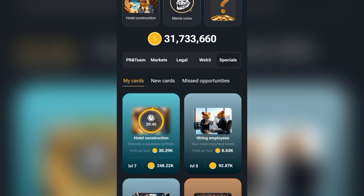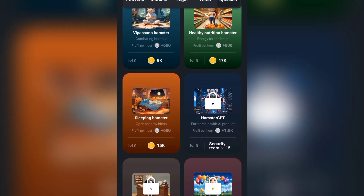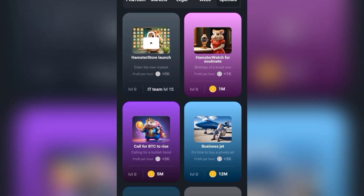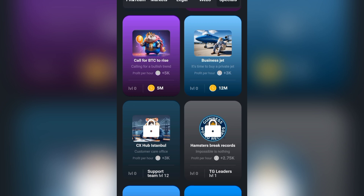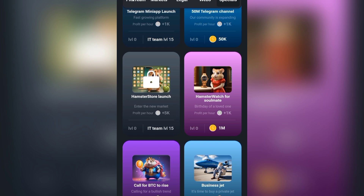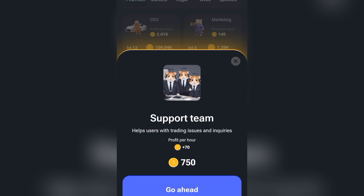Click on New Cards and find CX Hub Stan Ball. This card is locked, but no issue. Let's go to unlock the Support Team. Find the card Support Team — I think this card will be on the PR team. Find it, click on it and buy this one.